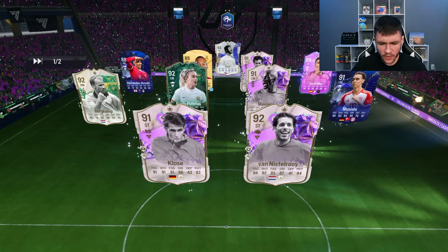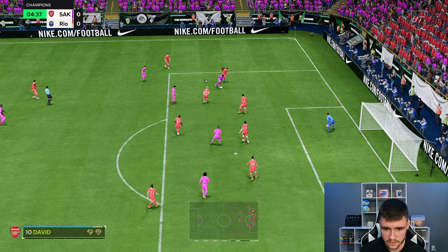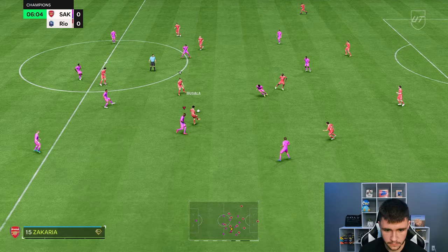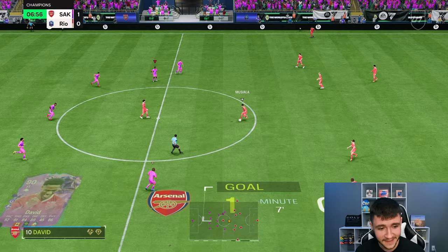Here we are jumping into game number two and, honestly, so far so good. He still does have that OP presence to him. It's a very interesting team — he's got Klose, Bergkamp, Makalele. The way that David came short right there is so good. Five-star weak foot, though it's a tight angle — and we're playing against the same keeper again. I think in game number two, I want to put a little bit more pressure on my opponent. Lovely finish — I think his finishing has probably been the standout stat so far.